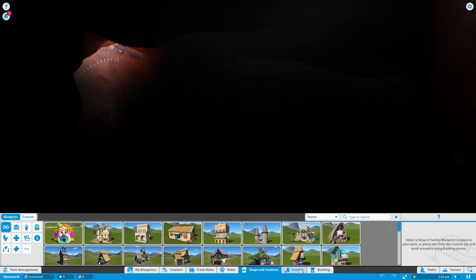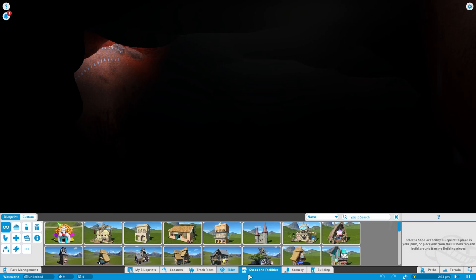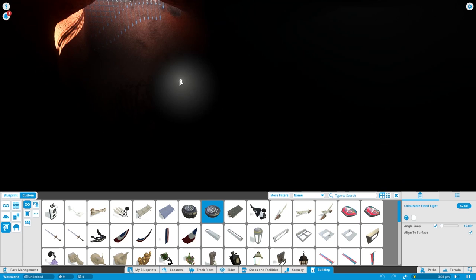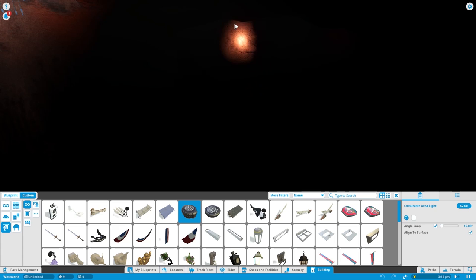We need to get some lights in here, so let's do that first. Where are the lights? I don't remember — I've been building stuff for so long. It's not under shops and facilities. Oh, there it is — decorations. We need a lot of lights in here. I probably should have modeled everything before building the mountain; that would have been the smart thing to do. I cannot see in here at all.